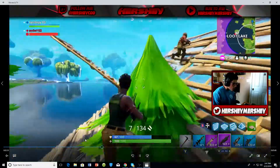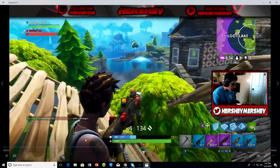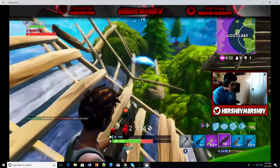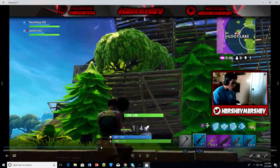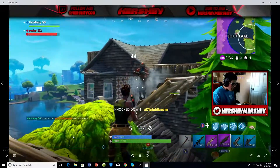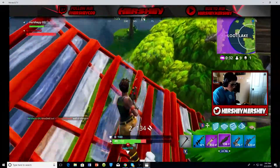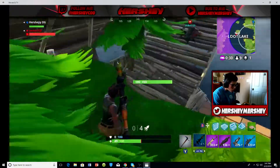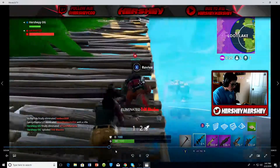Right here we're in the middle of Loot Lake and I get into a gunfight. Close range — 73 damage. I know he was weak beforehand but 73 that close is pretty freaking good. I go up the tree line, chest shot, bam — 73. The fire rate is pretty good too, not like the pump where you have to shoot and wait a whole second.